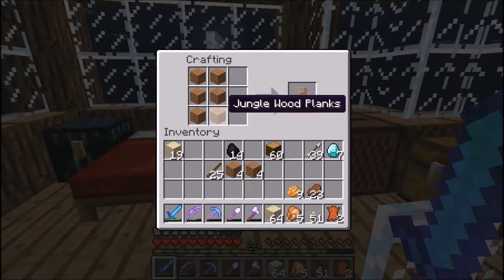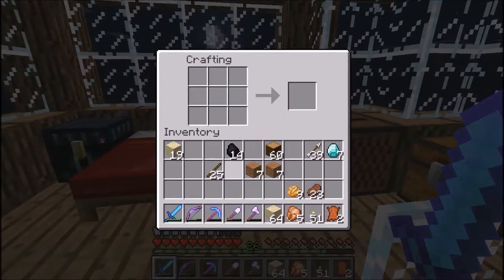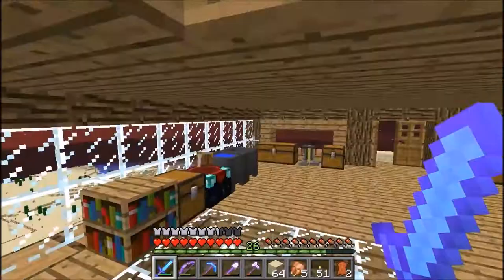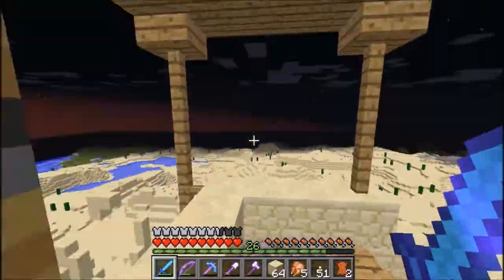And then the jungle door looks like that, which - I don't remember what type I wanted to use for the door. Well that looks pretty cool.